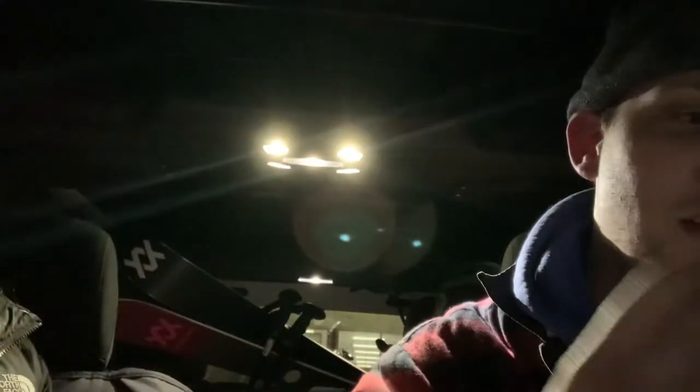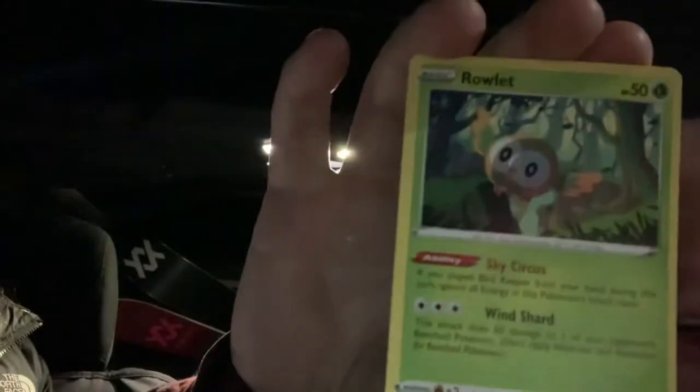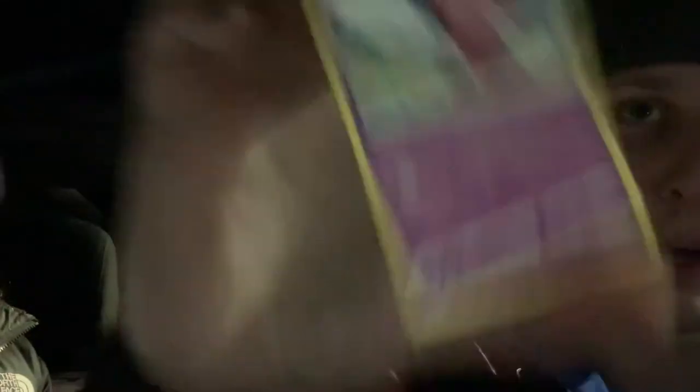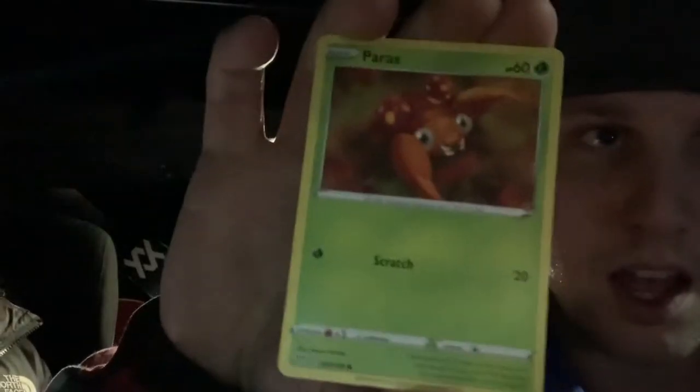Spinarak. Squabbit. Rowlet. Carnivine. Someone just pulled right next to us — there's plenty of spots. It's literally two in the morning, we just stopped by CVS. Flaffy. Snubble. And Paras. Okay, onto the second pack. I'm pretty pumped that out of this random pack we found something fairly new like an Alolan Vulpix.